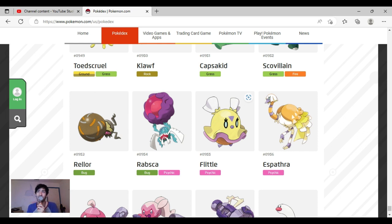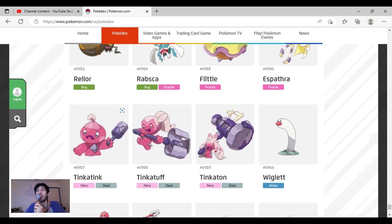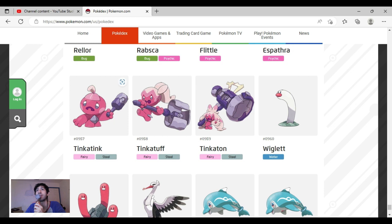Flittle is really cute — it reminds me of a jumbled jellyfish and I thought it was going to be a jellyfish so I captured a Flittle and Espathra separately. Yellow and pink is really hard to pull off but it looks good on Flittle. Espathra looks really cool — it has the Cynthia hair and its colors are great. It looks like it's wearing a dress. Tinkatink is a good design, cute, makes sense.